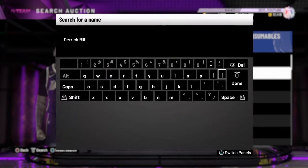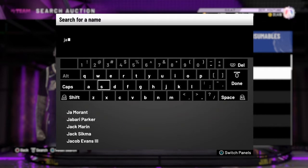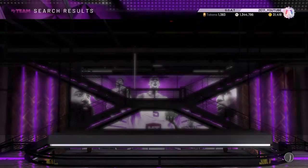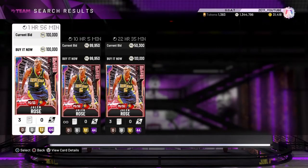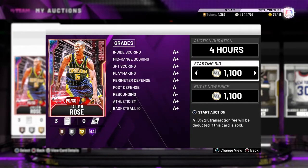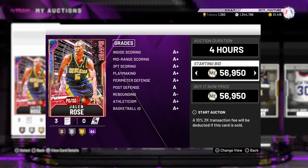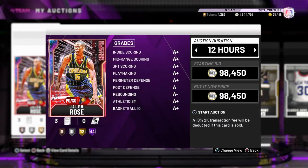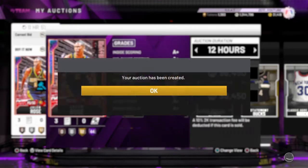That's Derrick Rose - I just want to have some fun with my team towards the end of the game. Jaylen Rose is listed at 99k, that's not bad. I'm going to put him up for about 98.5k - hopefully he should sell for that price.